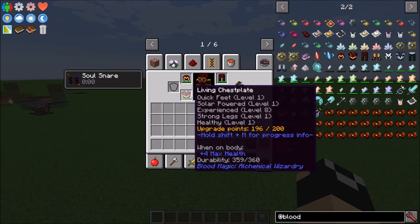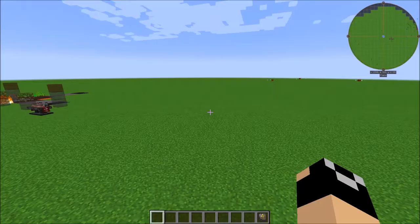You could just keep stabbing yourself with the dagger while wearing this armor and get a buff that gives more life points per stab. But be careful — right now I have 196 out of 200 upgrade points, so I'm limited in the amount of upgrades I can get, and each upgrade takes so many points. The higher the level — for example Experience Level 8 required more upgrade points than, say, Strong Legs Level 2. The higher level stuff means fewer total upgrades.